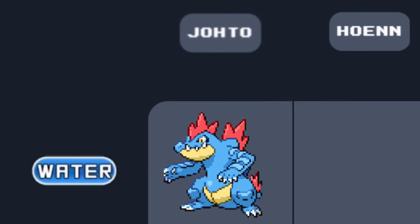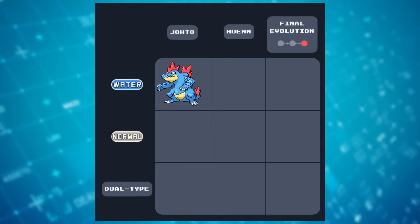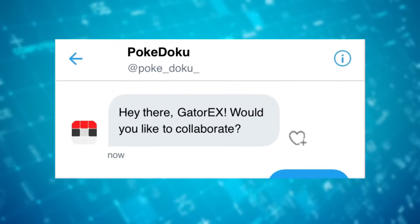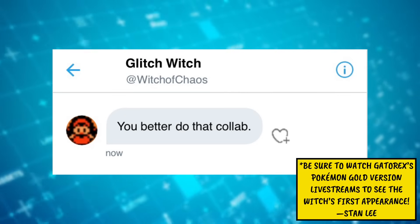That was a good little talk about my favorite Pokémon. It actually fits really well into that puzzle — it is a water type from Johto. I was thinking about solving the rest of it anyway, because there are actually nine squares in total. Pokedoku slid into my DMs and asked if I wanted to collaborate, though I said at first I wasn't really feeling it. And then they sent another DM and told me I better do it or else.